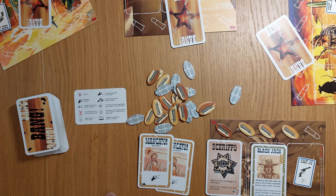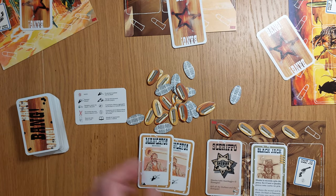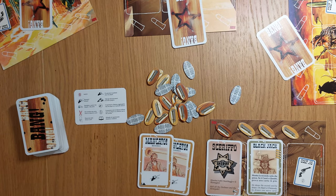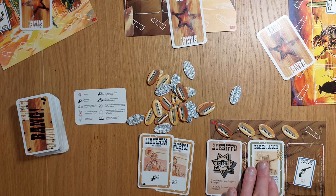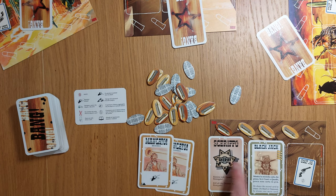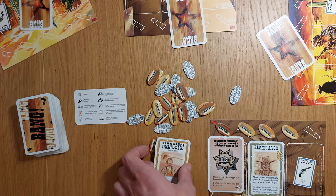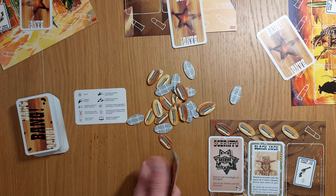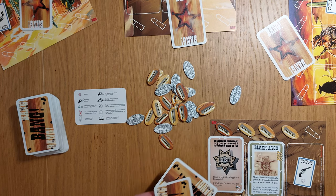So that covers everything off. Everyone is given a character and then a role — it's a bit hard to articulate but you have to be aware of those two different things: characters and roles. The aim of the game is to be the last person standing, or in the case of the sheriff and deputy, to eliminate all opposition.